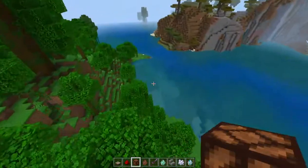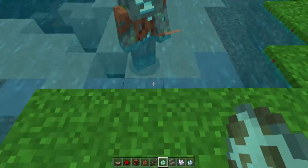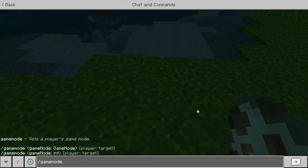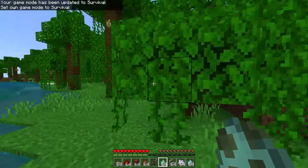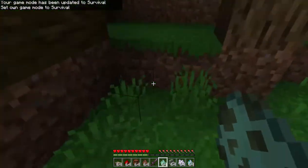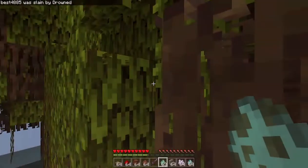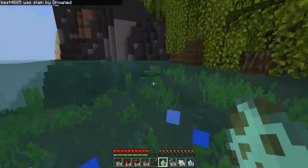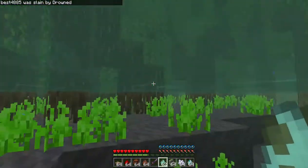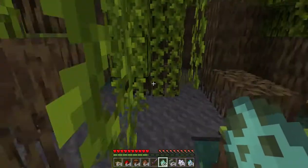So next thing: Drowned are completely non-hostile out of water during the day. Okay, never mind — that one might not work. Let's try one more place to see if this one attacked me. I might have been in water.